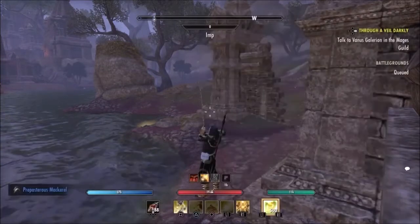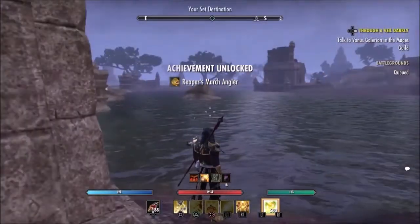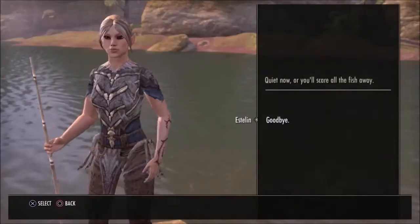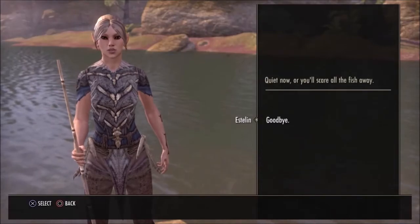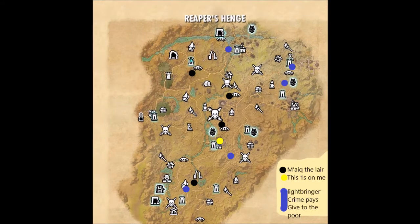Next up, fishing. There is no ocean in Reaper's March, so it makes it a bit easier. Here's a rough map — the foul fishing holes are the only ones you really need to pay attention to; otherwise the rest are just sort of mixed up. Then go back and get any sky shards you may have missed, and after doing all that, if you still have missed some of these, we'll show you where they are on the map.